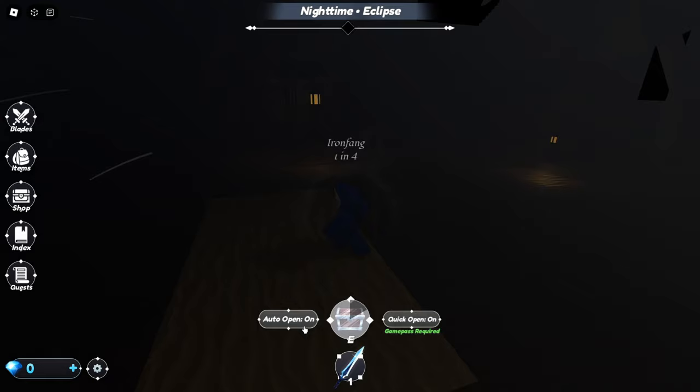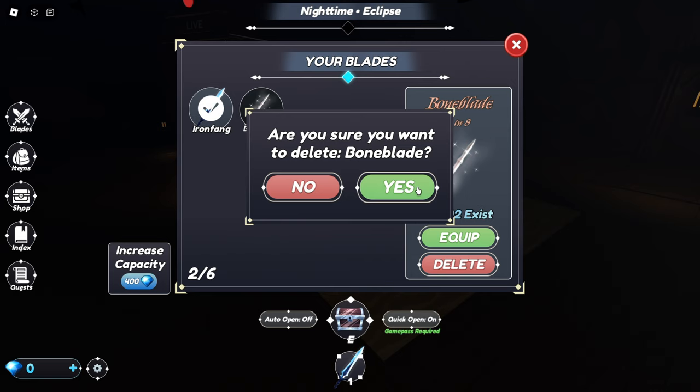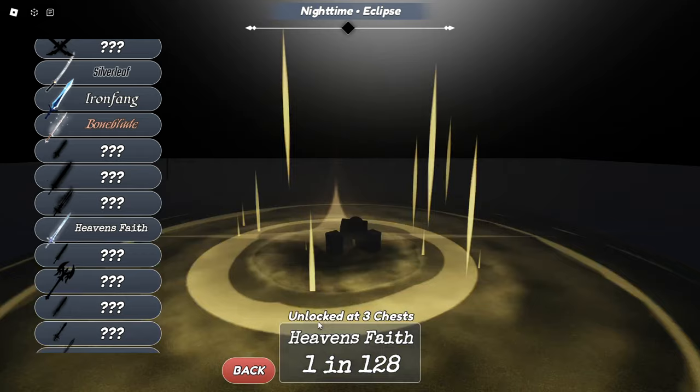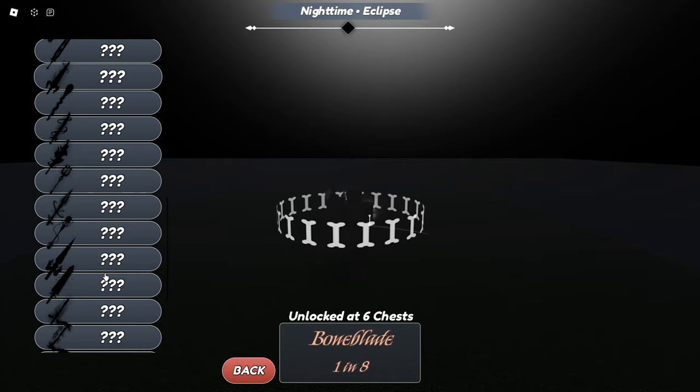A 1 in 8. Why does it look like that? I guess it's supposed to. We got a 1 in 128 — it did delete it though. You can look at the index right there. A 1 in 128, unlocked at 3 chests. It even shows how many chests it took to get it, that's cool. So you can already see a bunch of them — there's a lot of swords in this game.